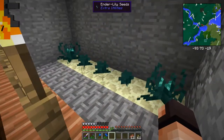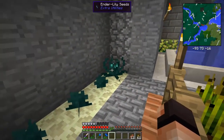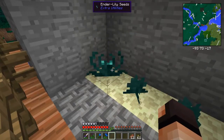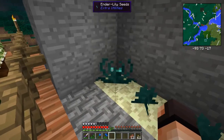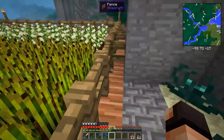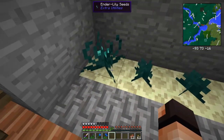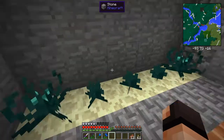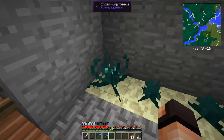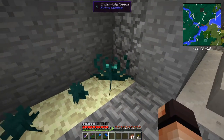I forgot to mention this — I found this in a chest. I think it was in a temple. I forgot where I got them. But these are ender lily seeds. You can plant them anywhere on grass as well, but I read on Reddit that you can plant them on end stone and they'll grow faster. They actually give you an ender pearl once fully grown. This one's not quite fully grown — it's almost there. One more stage and it will be fully grown.